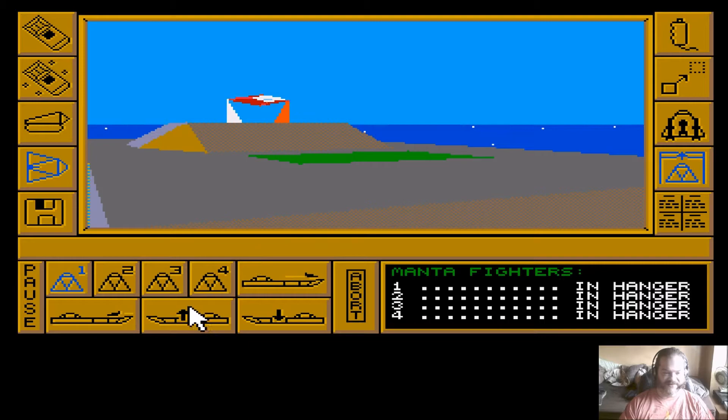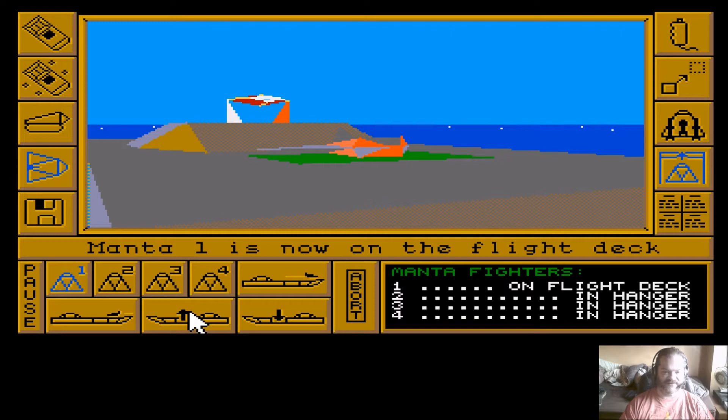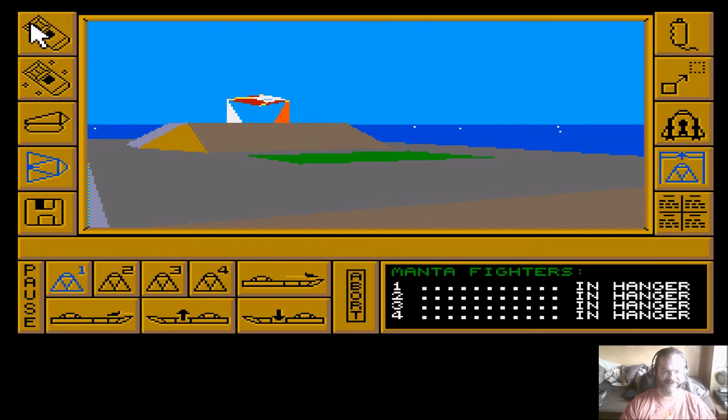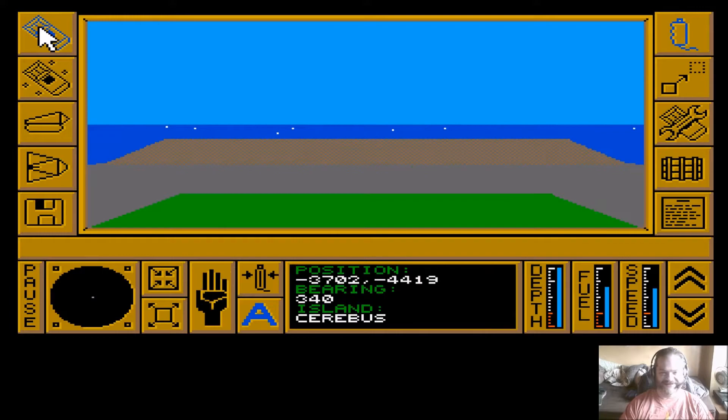You can bring it up to the flight deck like so, and then click here to launch it. But we're currently underway at the moment so I'm not going to launch it, which means I'll send it back down to the hangar for now - which means I'll have to sort out the payload again if I want to use one.